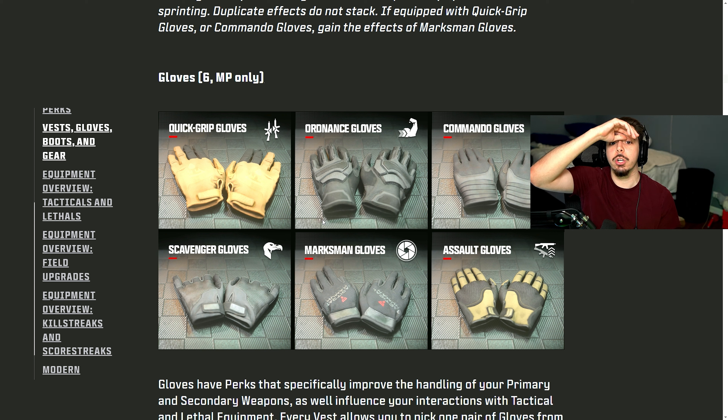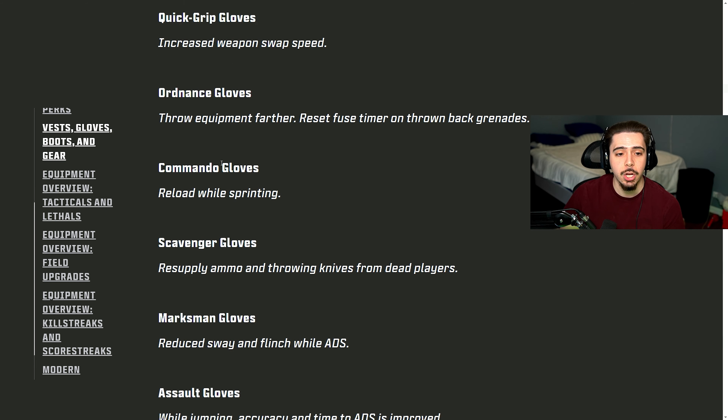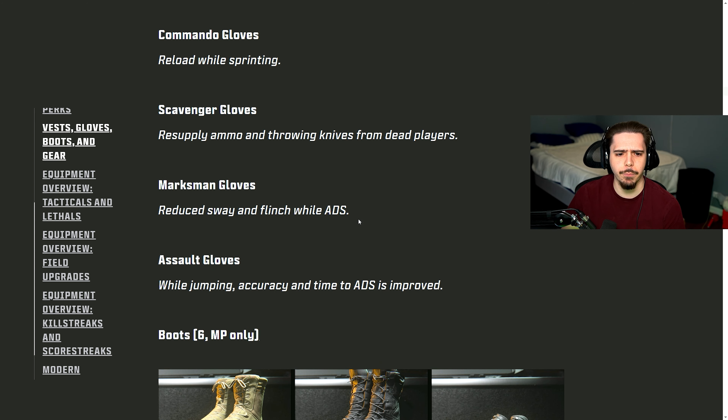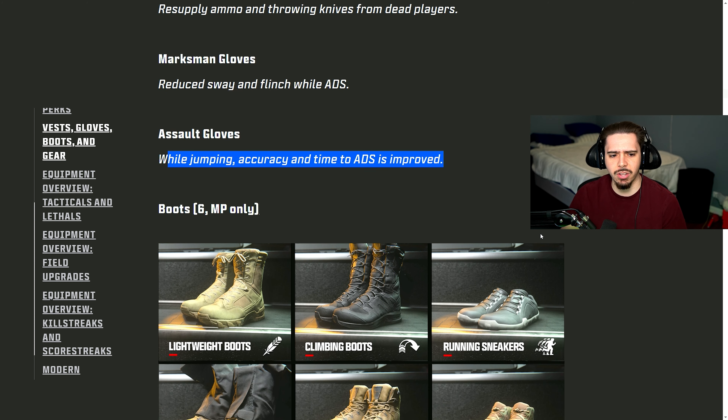We have six gloves: Quick Grip Gloves allow faster weapon swapping. Ordnance Gloves let you throw equipment further and reset the fuse timer on throwback grenades. Commando Gloves allow reloading while sprinting — like Gung-Ho. Scavenger Gloves let you resupply ammo and throwing knives from dead players, which is huge for throwing knives. Marksman Gloves reduce sway and flinch while ADS'd. Assault Gloves improve accuracy and time-to-ADS while jumping — jump shotting is major with these.